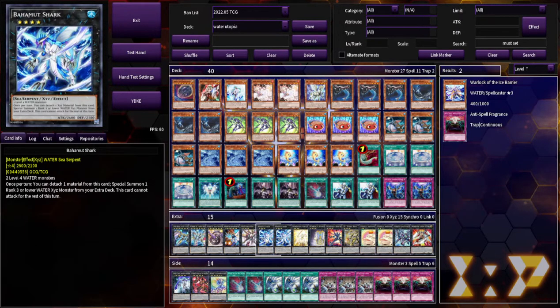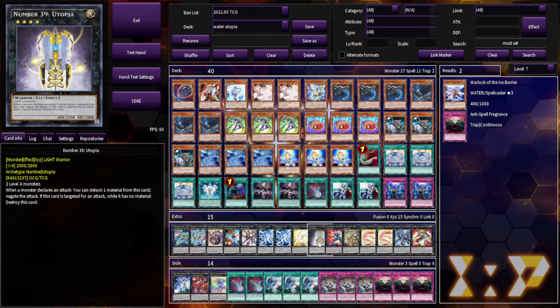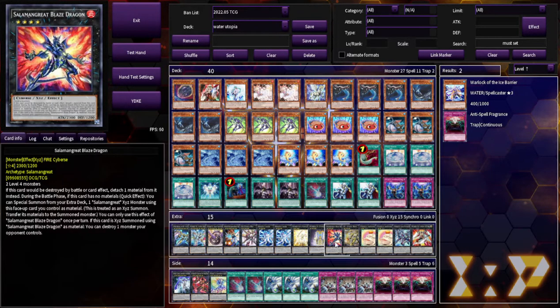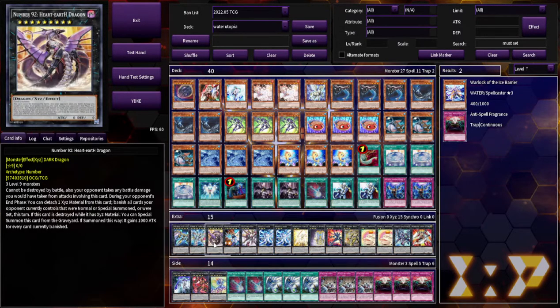Utopia Ray — talked about that. Two Bahamut Shark. This is Number S39 Utopia Prime. Number 39 Utopia — just helps you get four materials as a body. I run Salmon Great Blaze Dragon because if it would be destroyed by battle or card effect, you can attach material from it instead — so it's a decent Zeus play, that's literally the whole point. I used to run a mini Zoodiac package, which wasn't bad, but the Zoodiac Monster could be destroyed by card effects. I feel like if I just get one wipe with Zeus I feel pretty good. I also really wanted to get Number 38 and Hard Earth in the extra deck — that was part of my reasoning.